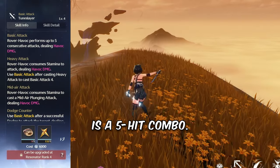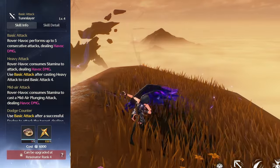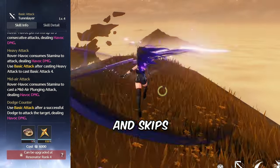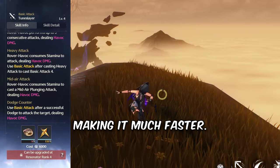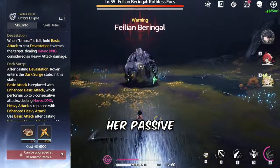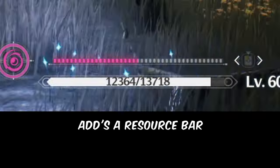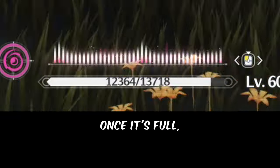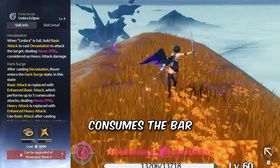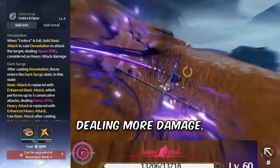Her basic attack is a five-hit combo. After the third attack, you get wings, and the fifth attack is a slam. Her normal heavy attack deals a little more damage and skips the second and third attack of the combo, making it much faster. Her skill just deals Havoc damage twice. Her passive — I'm just gonna call it passive — adds a resource bar above the HP bar called Umbra. Once it's full, the next heavy attack consumes the bar and empowers her attacks, heavy attacks, and skill for a short period of time, dealing more damage.